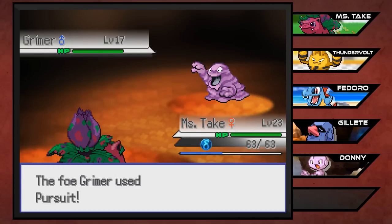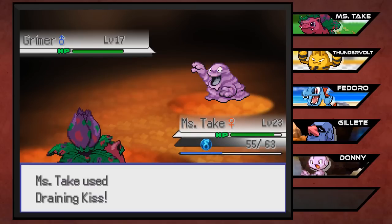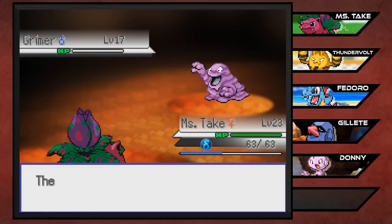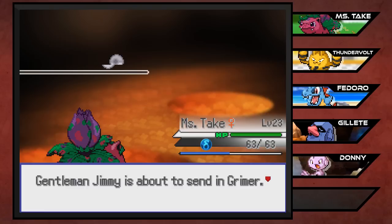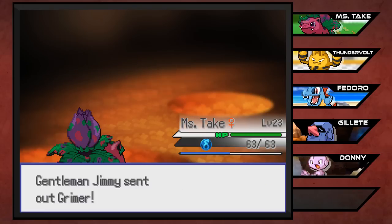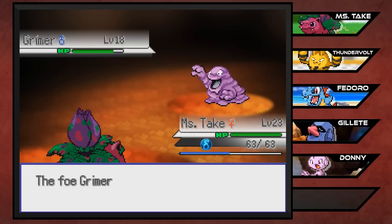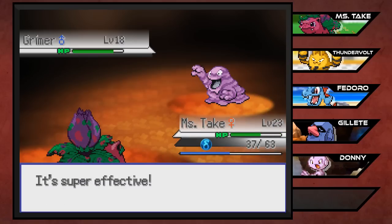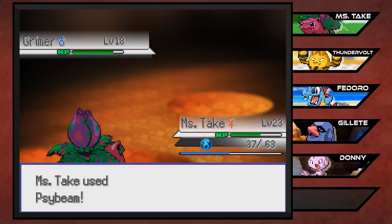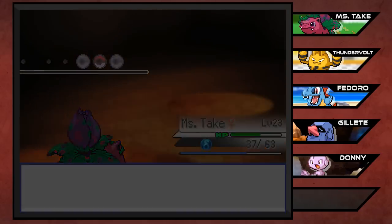Grimer - what? Why does Psybeam not affect Grimer? Hold on, am I missing something here? Is Grimer like a half dark type in this game? I don't think so. I think Psybeam is supposed to be super effective on you, Grimer, being a poison type. Oh wait - it was a Zorua, wasn't it? Yeah it was a Zorua. Okay, now I see what happened. So now we can go for our Psybeam. I was very confused to the point where I started questioning Grimer's typing.